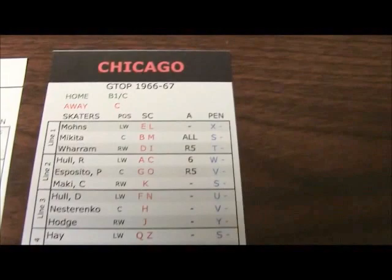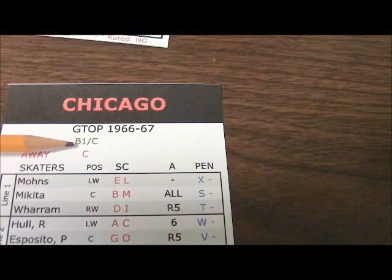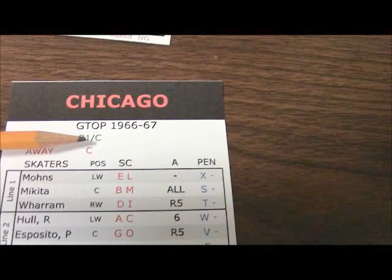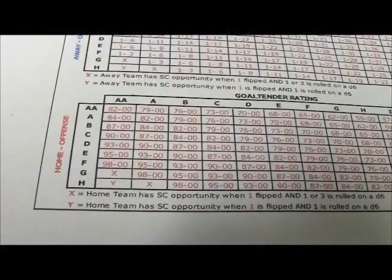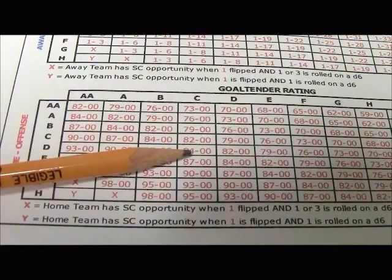Now we determine Chicago's scoring range. We pick another action card; the dice numbers are one and three. Chicago is the home team — a one gets the better rating, so a one is a B, and two to six would be a C. Since it was a one, Chicago is rated B on offense. We cross-reference that with Terry Sawchuk — the other dice number was a three, falling in the C range. So B for Chicago, C for Detroit. On the home team scoring chance table, B offense and C goalie rating gives us 82 to 100 scoring range for Chicago.